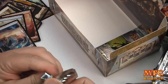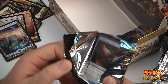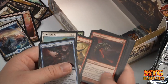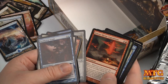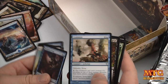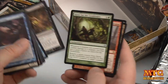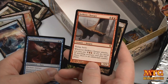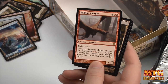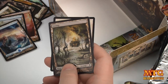As predicted, I'm not complaining — you guys know I don't complain about packs. But I figured the middle of the box was just so sweet that I knew the second half couldn't have been that good. Gomazoa. Marsh Casualties. Quest for the Gemblades. And a Hellkite Charger — a 5/5 Flying Haste. Whenever it attacks, you may pay 7; if you do, untap all attacking creatures after this phase, and there's an additional combat phase.